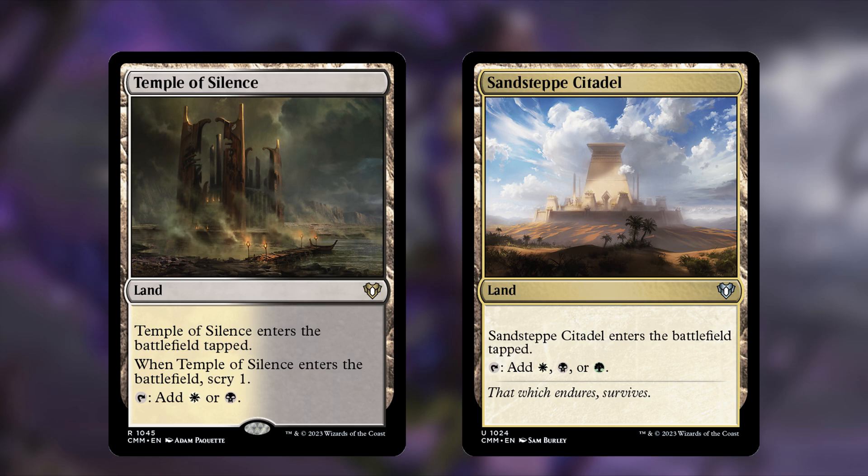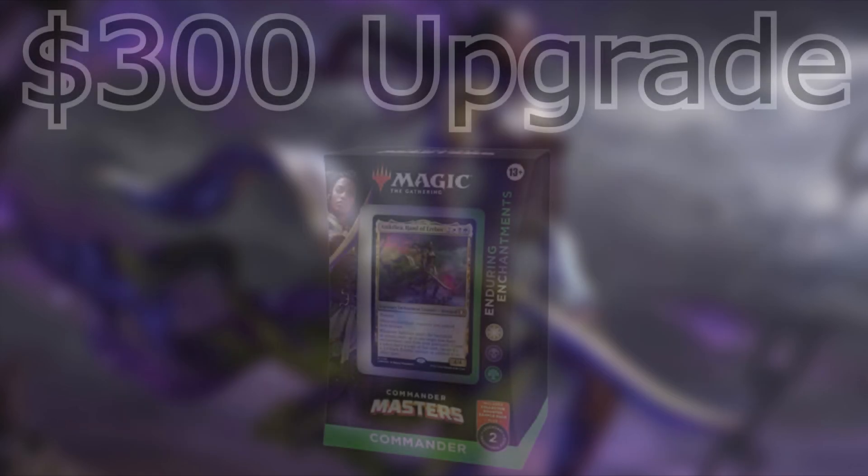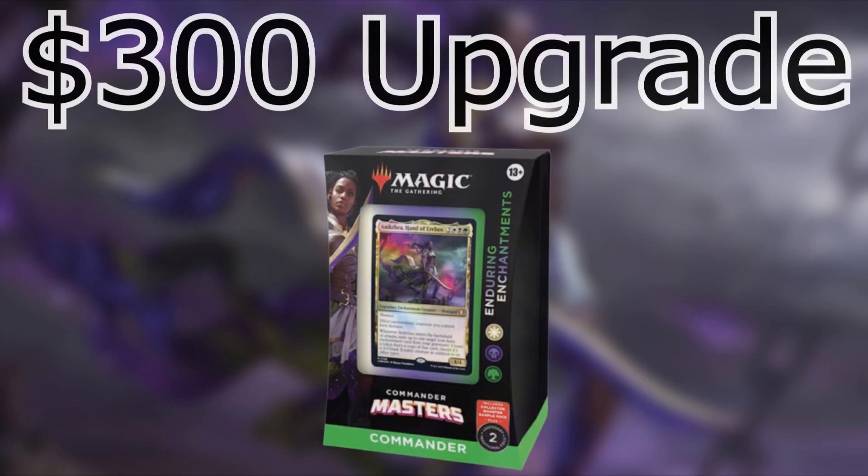Those are all the cuts for the $300 upgrade. With the magic number of $300, what do these additions come out to total? With the $100 and the $300 additions combined, we're looking at $303.87 — so I'm a big fat cheater, but not by much. And of course, disclaimer: at the time of recording, many of these cards have seen price fluctuations, so if you see them at a reasonable price, pick them up. Any final thoughts before we end it?